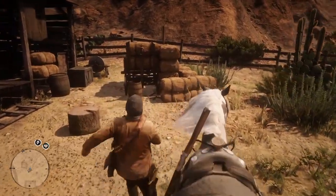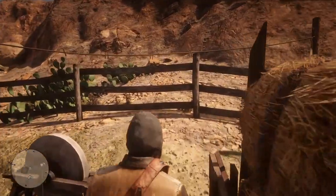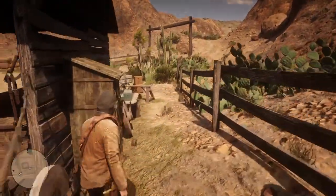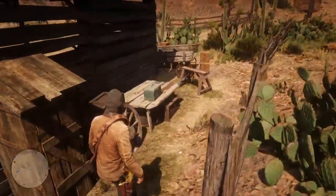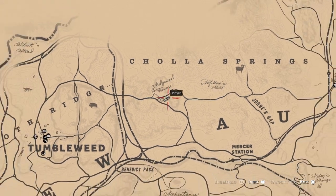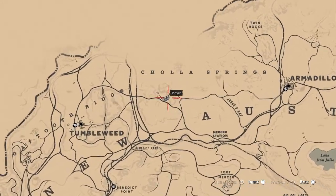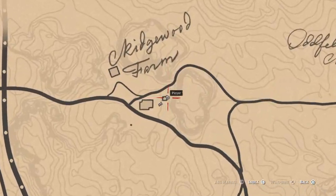Welcome back to the channel, GVids here. We are on story mode today of Red Dead Redemption 2 and we're going to be going over a revised version of the gold bar glitch. It's been out for a very long time and I have a few videos on it. We're going to want to go to Ridgewood Farms and we're going to need to have New Austin unlocked in story mode to be able to get here.